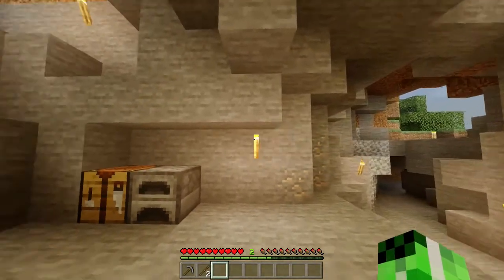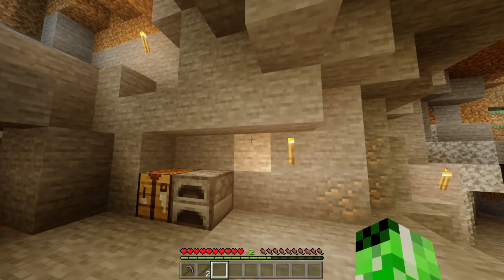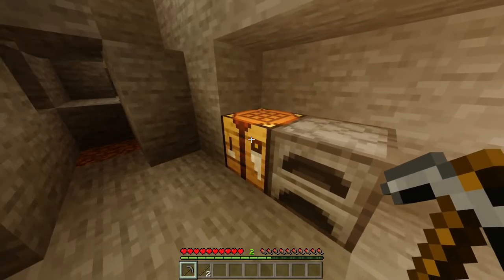Welcome back to the Minecraft Wiki. Today I'm going to show you how you can craft an iron hoe. A few things you're going to need for this are some sticks, a stone pickaxe, a furnace, and a crafting table.